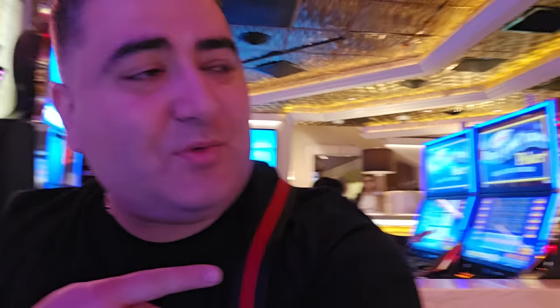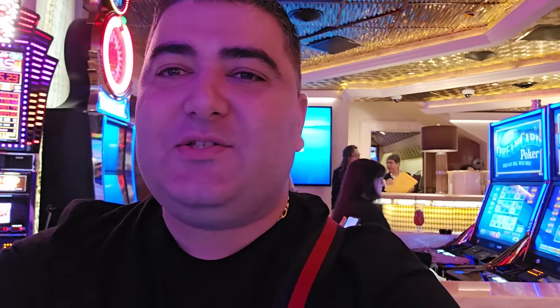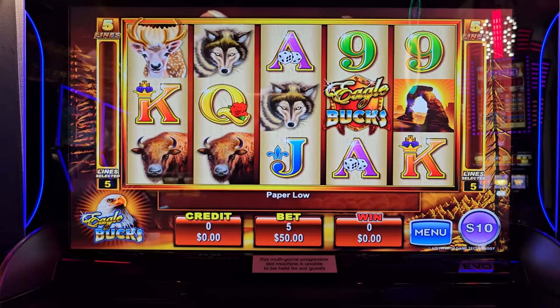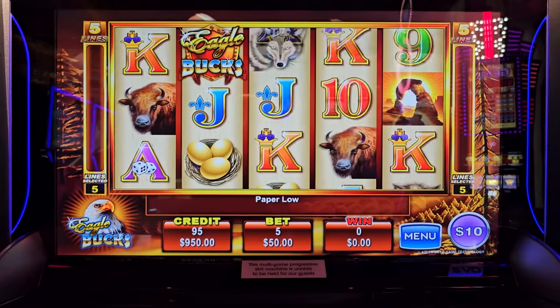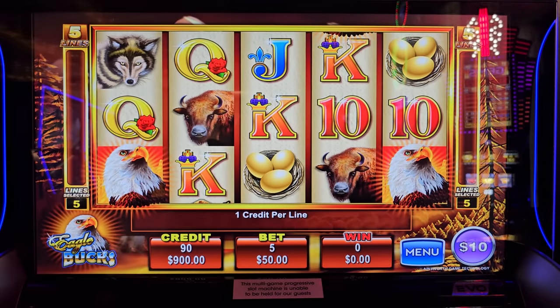Welcome to episode 21, my dears. I just woke up and came to the casino floor. Here it is - Eagle Box, we have a ten dollar denomination on this one guys. I'm gonna insert my thousand dollar ticket and we are going to start with fifty dollar bets. Hope everyone has a wonderful day and you are safe and well.